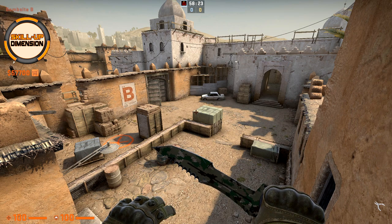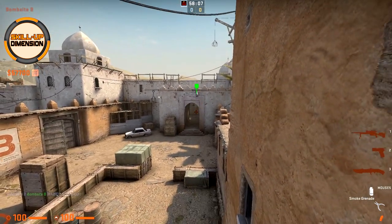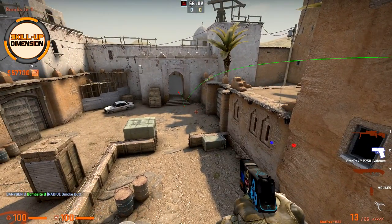Great day everybody, welcome to Skill Up Dimension. Today we have another video from one of the most popular first-person shooters ever made, Counter-Strike: Global Offensive, and I would like to show you all of the smokes that you should know on the map Dust 2 for 64-tick. In this video I'm using a practice config which lets me see grenade trajectory, bullet impacts, fly, and many more. If you want to know how to create this kind of config, simply watch one of our previous videos. Now let's go for the smokes.